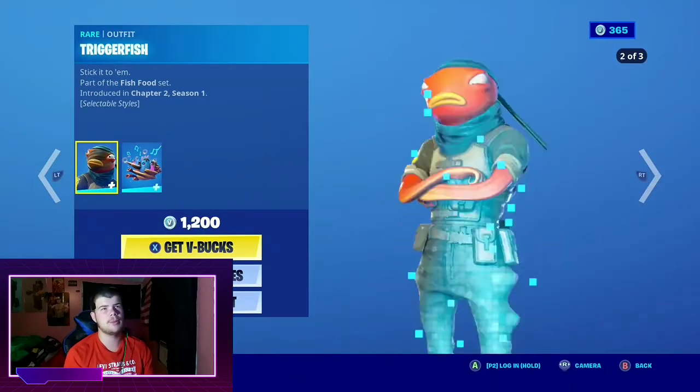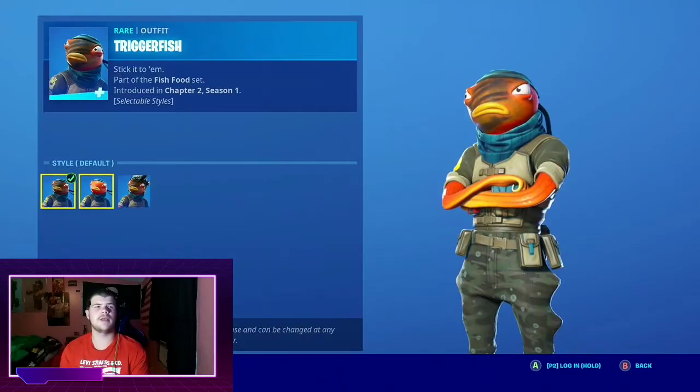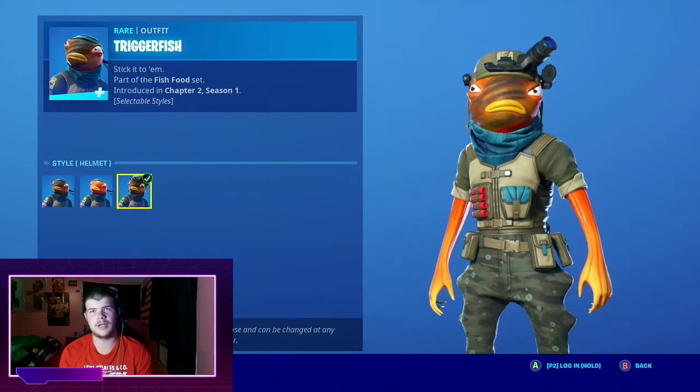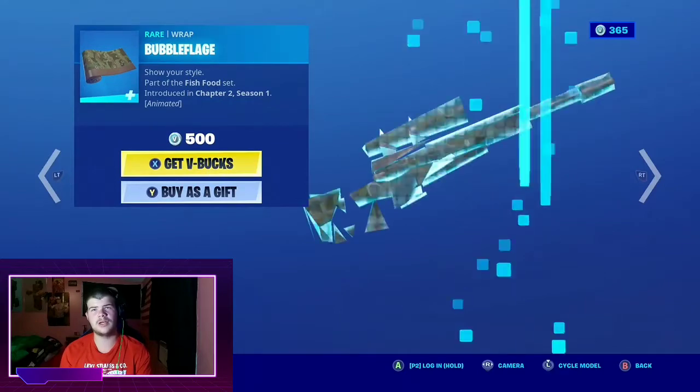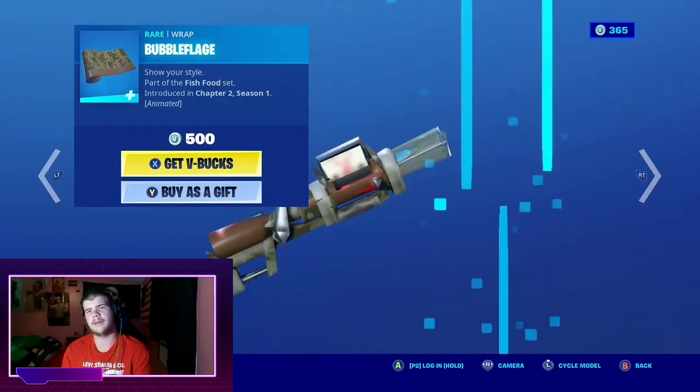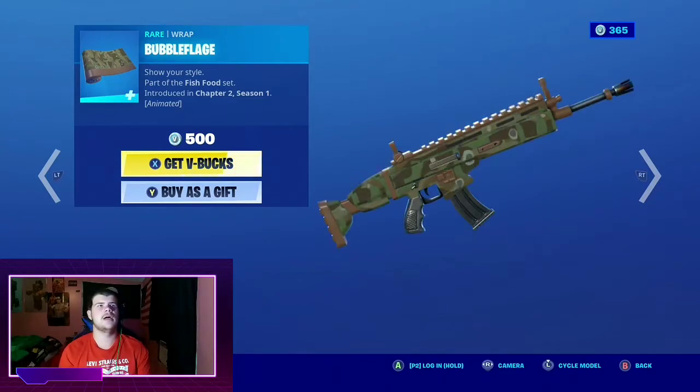Triggerfish's Bank with back bling Coral Commandos, with the default no face paint and the helmet edit style — very nice. Also, the Bubble Flodger Wrap, which actually I like a lot to be perfectly honest. It's a pretty good wrap, but I just really don't pay that much attention to wraps, so I don't get it.